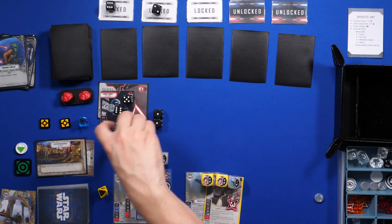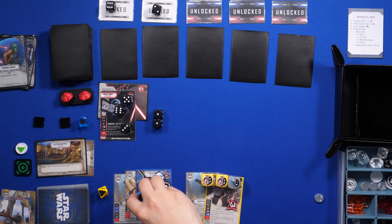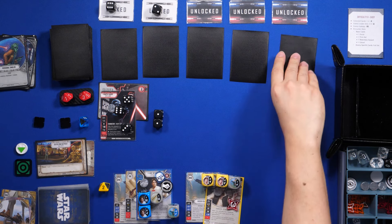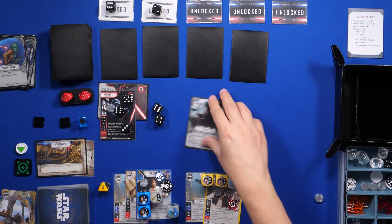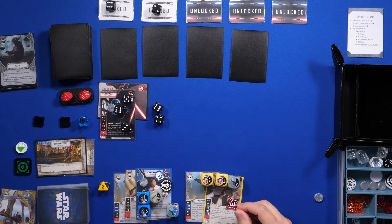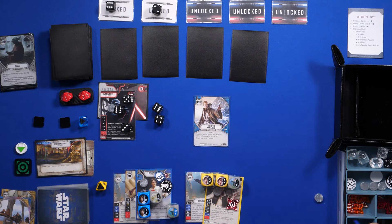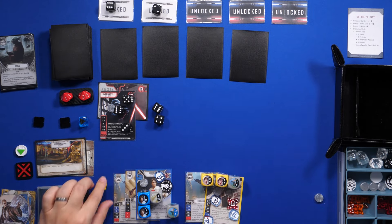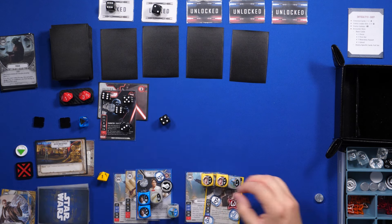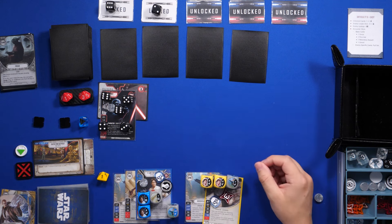Now Vader's going to advance — so he gains a resource and this gets flipped. On my turn I'll gain two resources. The enemy will play a card — we roll. I'll go ahead and play Hyper Awareness, giving three shields to Han. That has ambush, so I'll then claim the battlefield — I gain a resource and draw a card. Now Vader will do two damage to Han, getting rid of two of the shields.